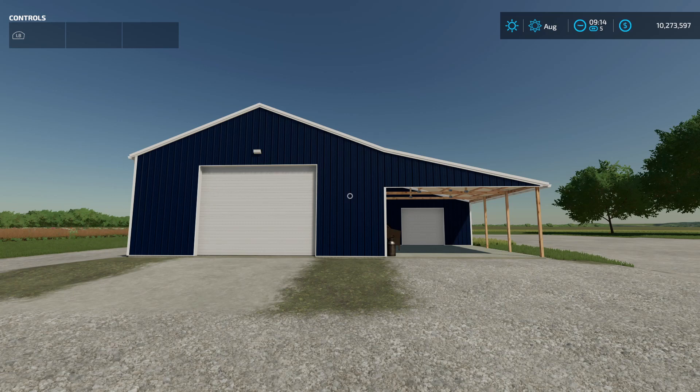The 62 by 60 shed — let's pull up some specs here. It's a medium sized post frame shed with a porch, 19 meters or 62 feet. It's $45,900 to buy, and upkeep is going to be $12 a day.